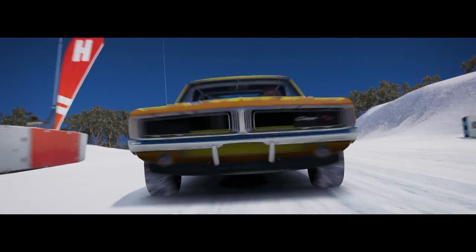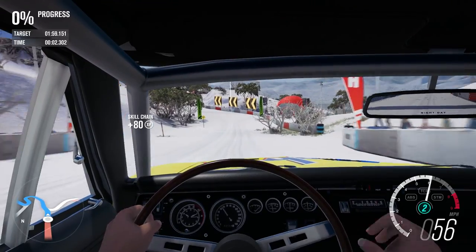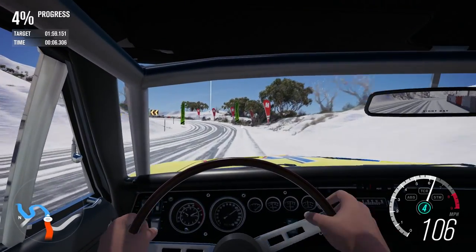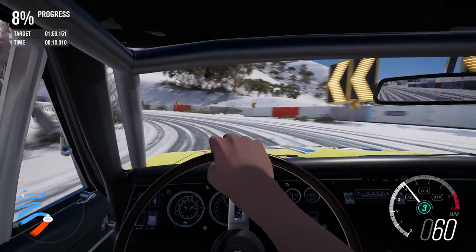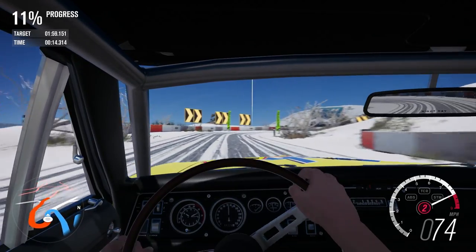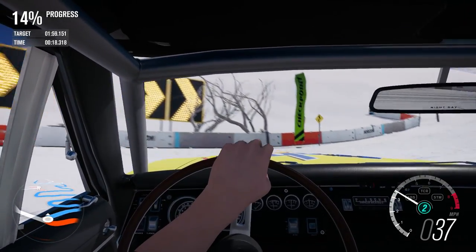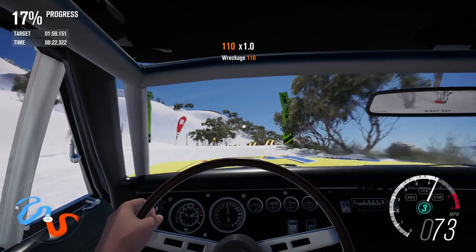On to the second run for the Dodge, and there are a couple of seconds to be found. It wasn't the cleanest of runs, so there is definitely some time to be made up around this course. It's all about being neat and tidy through these slower corners. We have the power and we have the grip, but we've got to not lose too much time through the hairpins.